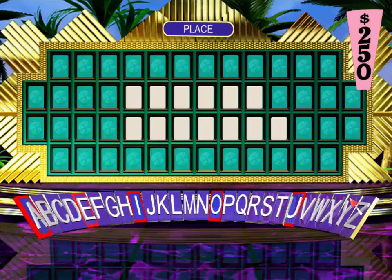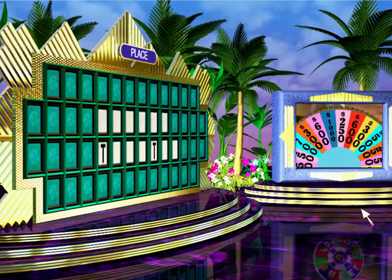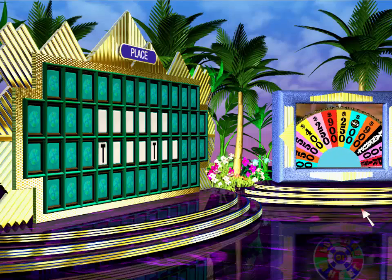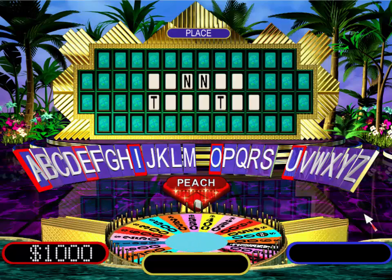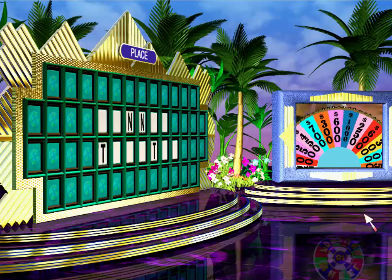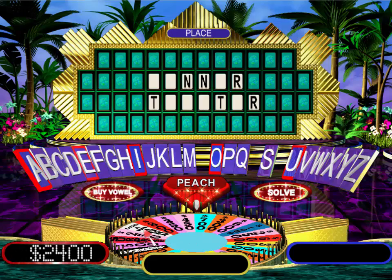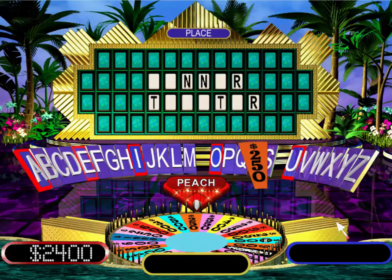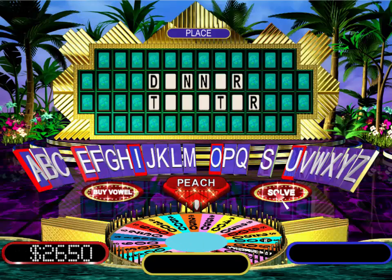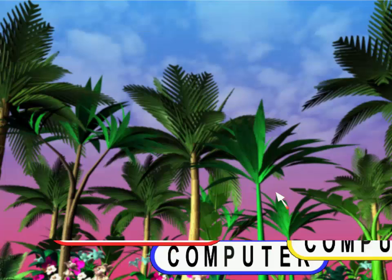$250. Yes, 2. There are two in this puzzle. $700. We have two C's. $1,400. $250. There's one D. Alright, way to go! Want to see how you're doing? Let's take a look.